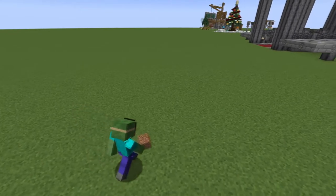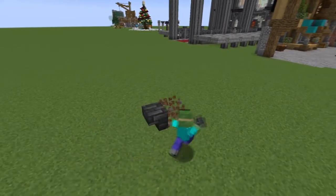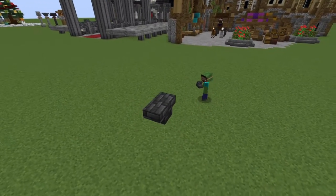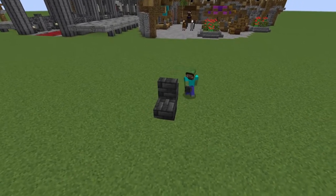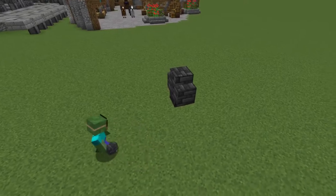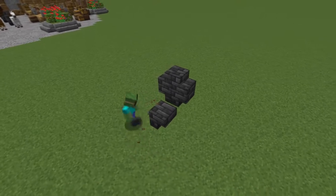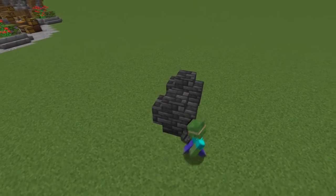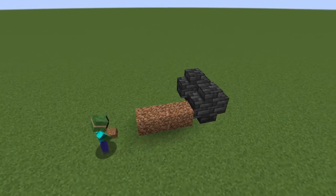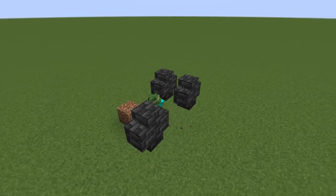We will start by making the front wheels out of some deepslate tile stairs. Create the plus shape by placing down two stairs just like this, and another two stairs on top of those. Then do the same for the other front wheel, keeping a one block gap between them. After that, create the back wheels by doing the same thing, but leaving a two block gap between the front ones and the back ones.